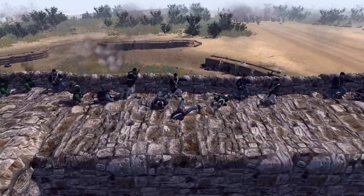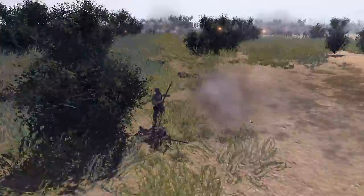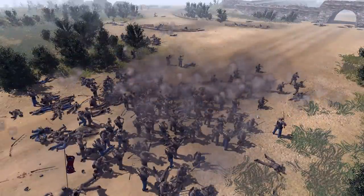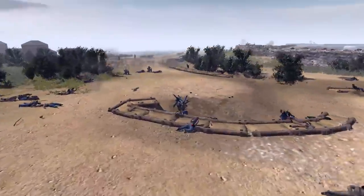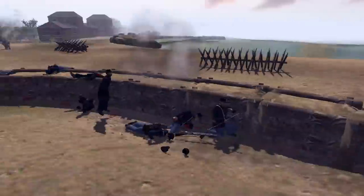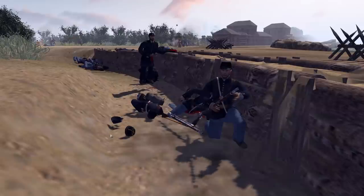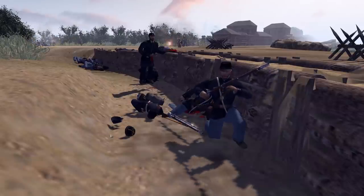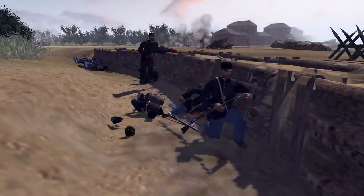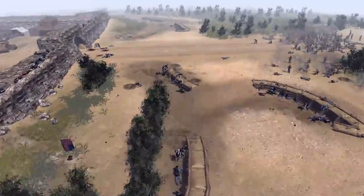The outside defenses for the Union look like they'll fall soon. I don't think they'll get a grip — the Confederates have too many troopers and too much health. I did run this exact battle with the Confederates having only 100 health and they lost in like the first three minutes, which is why I bumped it up for a more entertaining video. One Union soldier might be the last trench defender alive.